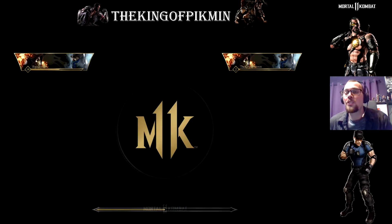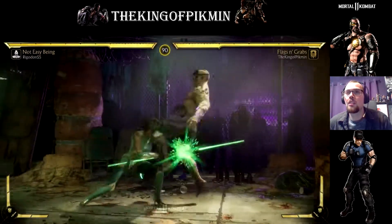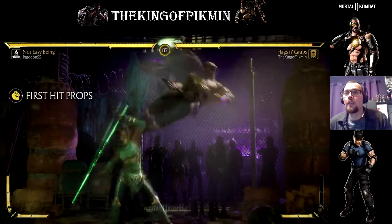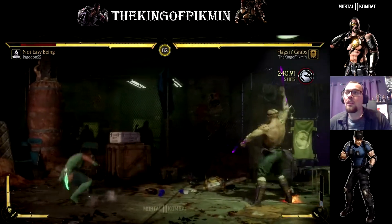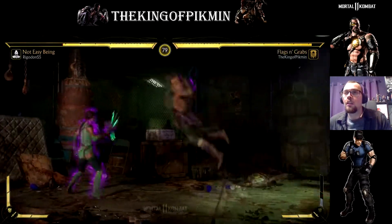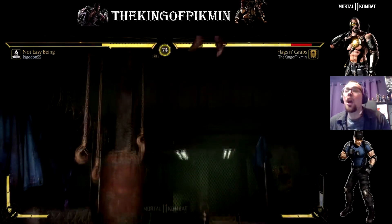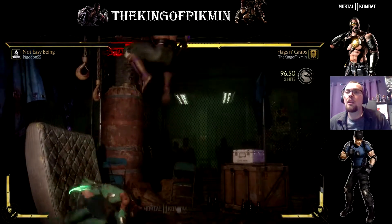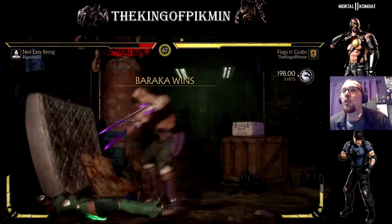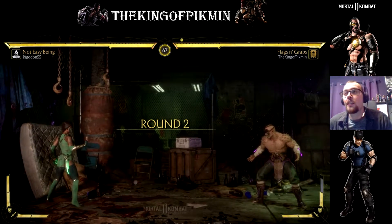We finally got another match. I've noticed a lot of people in the beta decline matches with me — I don't know why. We're usually both wired connections. It's a Jade player. Counter hit. We're gonna go for the hard knockdown with the flag. Gotta punish that. Wake up uppercut — yep. Mixing them up in the corner. Gotta watch out for those uppercuts, man. These Jade players love that uppercut. I don't blame them — it's really good.